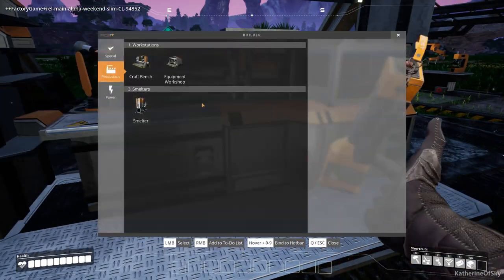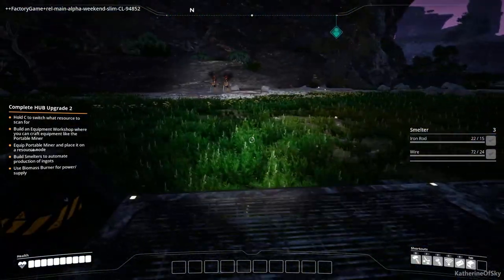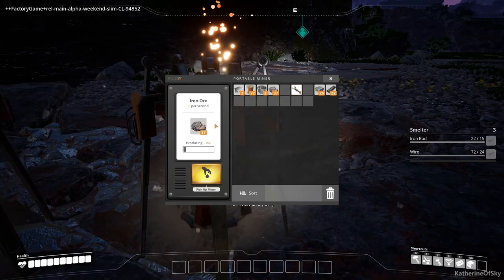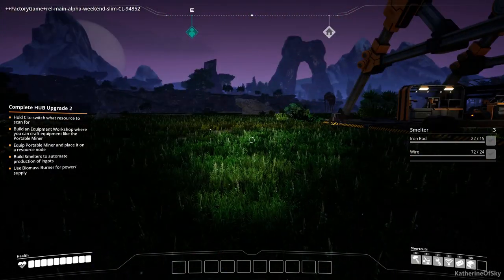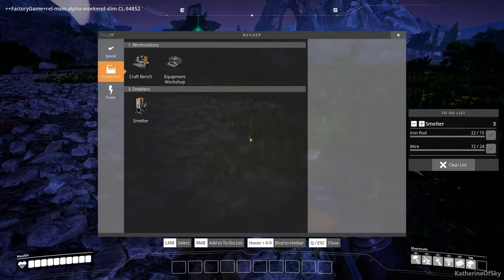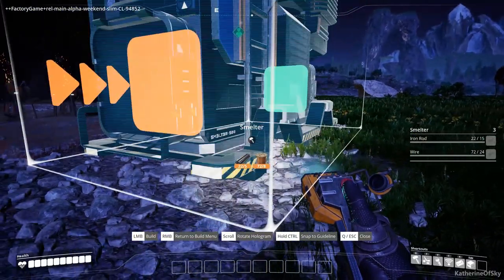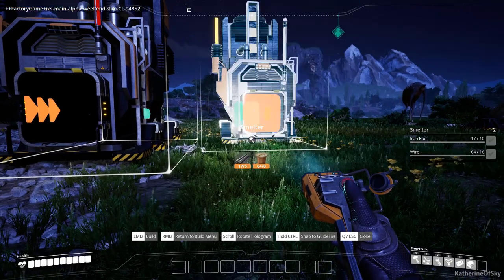It says we also need to make smelters now. We need probably two to start out with — or do you want three or four? I can make all of them — two for iron, one for copper. How do we want to organize these? Let's organize them beautifully exactly where we want them. One of the things we discussed before we started the playthrough was that we kind of wanted to try a base with flooring and foundations. So that is potentially on the table here.